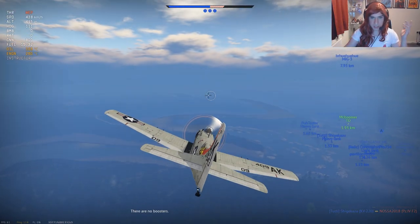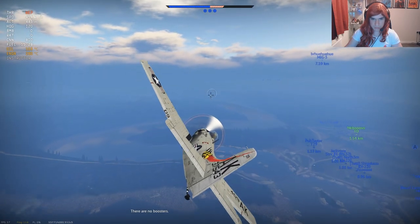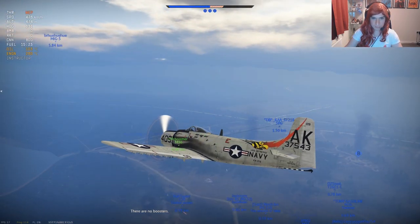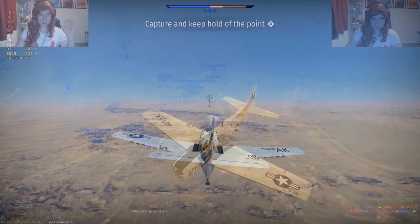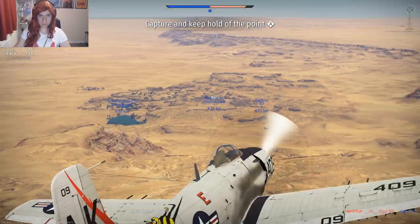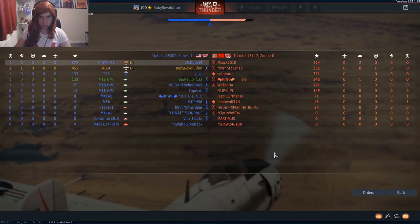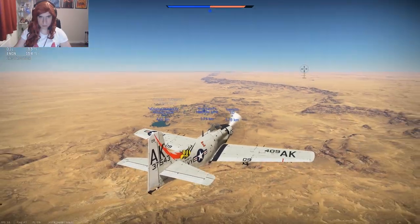As you can see, without any ordnance on there, the Sky Raider is pretty manoeuvrable to be honest — fairly quick with that extremely powerful engine in it. Welcome to Al Alamein for this one. Just the one cap, which is A, which we have at the moment. We might want to wait for them to cap A first before coming in with the bombs.